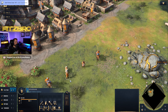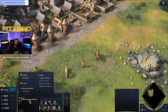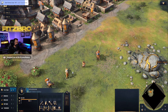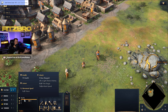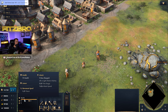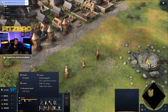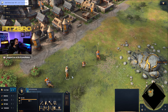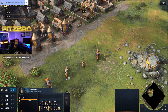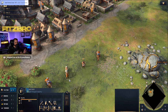Why does the Archer counter the Spearman? The Spearman does not have any ranged armor, so every time an archer shoots it takes the full damage. Looking at the archer's stats, it does 5 damage plus an additional 5 multiplier — so that's 10 total versus light melee infantry. With just 8 archers that's enough to one-shot a spearman. You can get armor upgrades down the road, but the key point is the archer is doing bonus damage to the spearman.